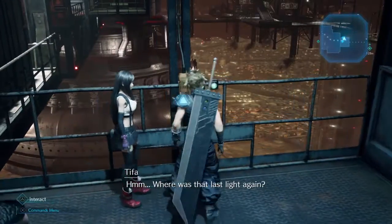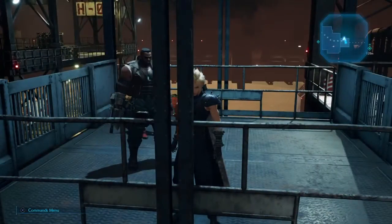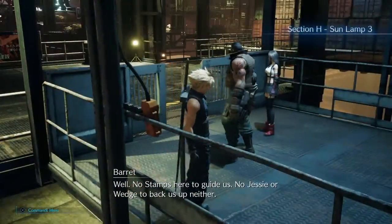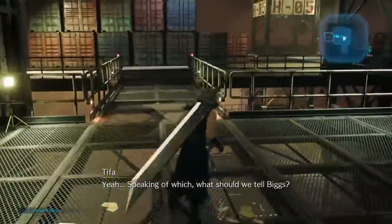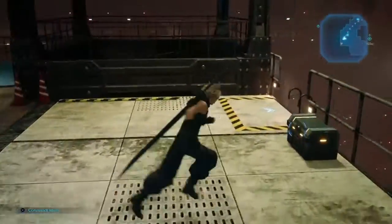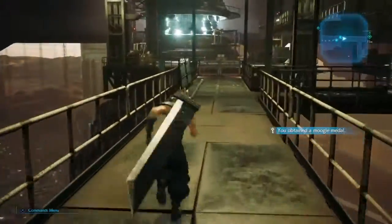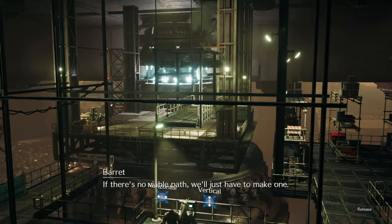We're right back where we started — but this works now. Almost done. It's a shame we had to wander around so much. Well, no map to guide us. No Jesse or other ways to back us up either. Speaking of which, what should we tell Biggs? I don't want him to worry. Let's go shut the lights off — it'll be fun.